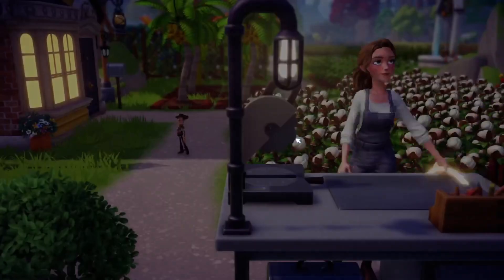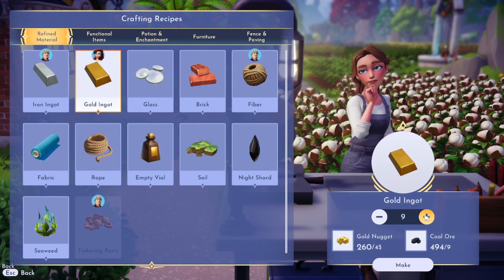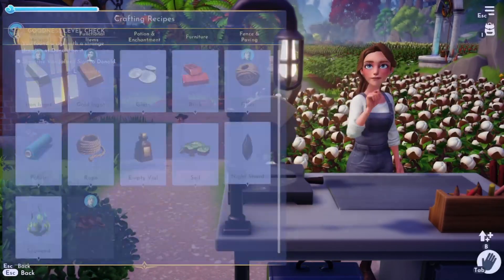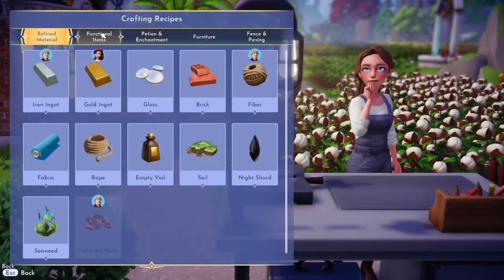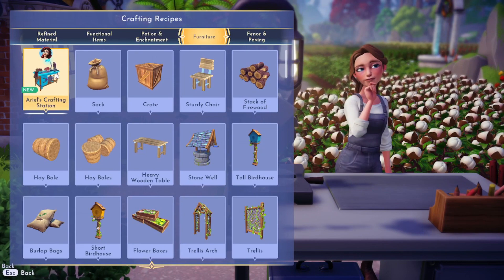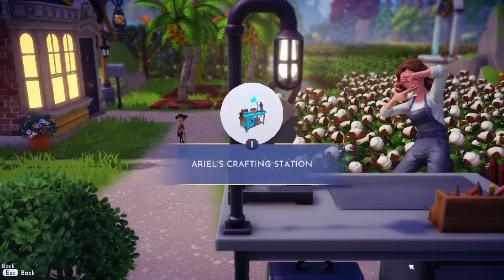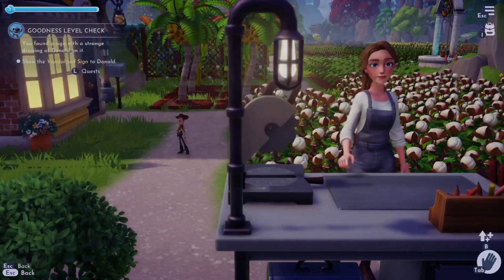Okay, snow family needs 10 gold ingots - we could definitely make those! All right, cool. And then do I need to craft something after? Ariel's crafting station - it's so cute, I love it! We'll go ahead and make that for her and then definitely go back into the quest to check if there's anything else.